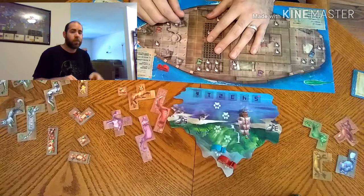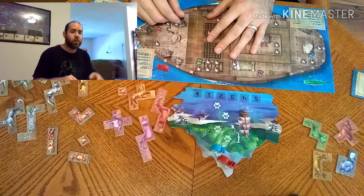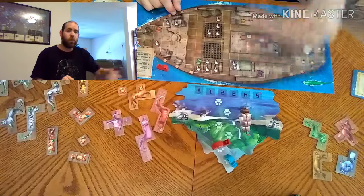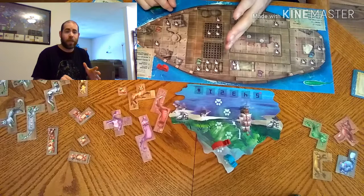One thing we did as a house rule is we alternated who went first every turn, shifting it around so the person who was second moved up and the person who was first went to the back of the column — basically a new person was first every turn. In the standard game there is a mechanism for that, but in the family game there isn't.